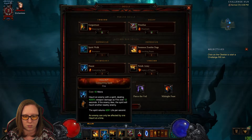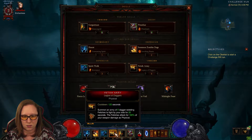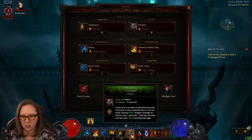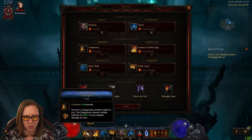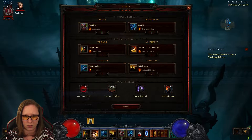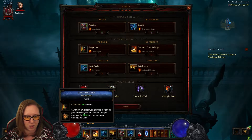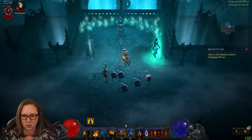We're going to move our Spirit Walk to 3 because that's what I like. We want our Fetish Army in a good spot — we want to make sure those are up, that's an easy spot for me to click. I'm going to move this stuff around just a little bit. We're going to make sure our zombie dogs are up because they're going to be doing damage reduction.